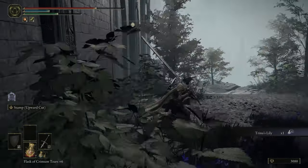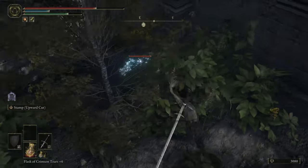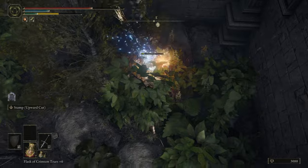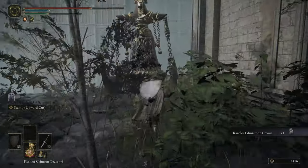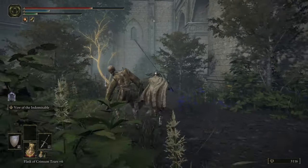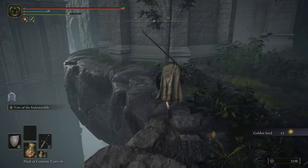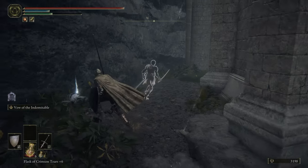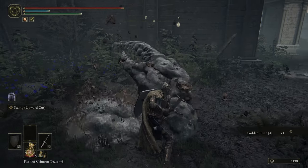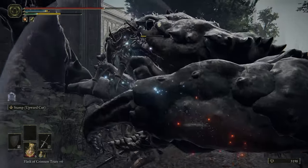I'm sticking to the walls because there's one of those iron maidens that kidnapped us roaming around — we don't want to deal with that. We'll grab that item but it found us. Thankfully it's slow so we just keep running, grab this seed, heal up around the corner. There's a crab that pops up — start charging a heavy attack, hit another one, give him a stomp, crab's gone.